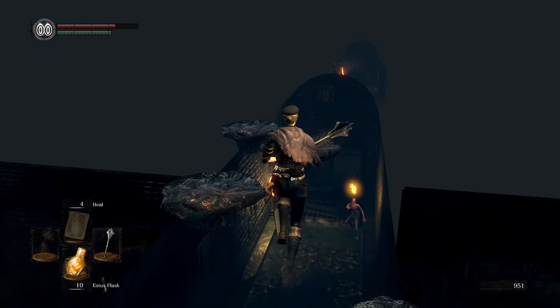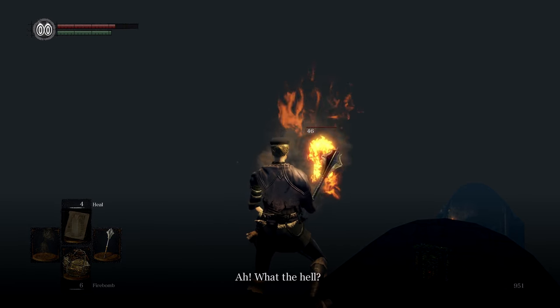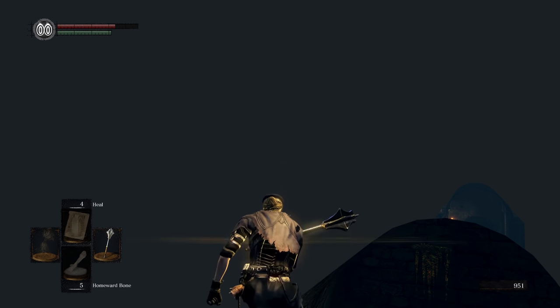Once you see the area name, jump down. Follow the path down and throw a firebomb. You'll know you've succeeded when you see the damage indicated. Warp back to Firelink.